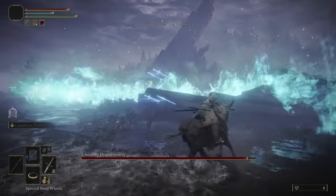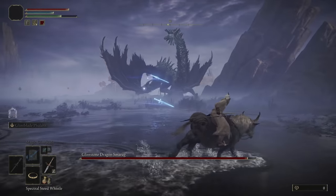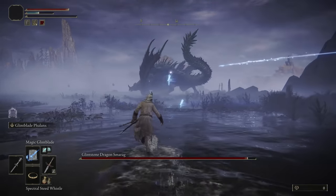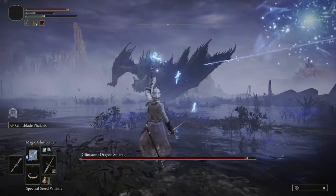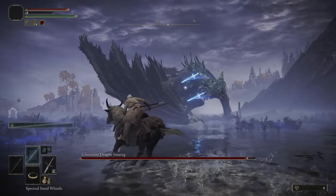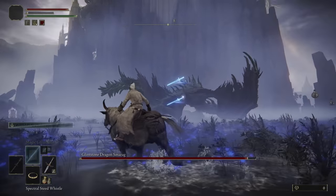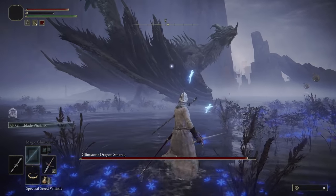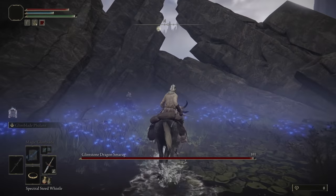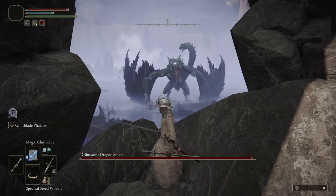The glintstone key is located just behind Glintstone Dragon Smarag on a corpse. So if you're fast enough, you can ride in on Torrent, grab it, and then ride straight back out again. If you do want to fight Smarag, it's fairly similar to the fight with Agheel — aim for their head, feet or wings with your melee weapons, or any other part of their body with ranged attacks. Sorcery is probably not the most effective method of dealing damage here. If you have a larger or more effective melee weapon, you may find the battle easier on horseback. Otherwise, try to stay behind Smarag to avoid their breath attacks and keep the fight near the spire or one of the adjacent rock formations so that you can take cover from any incoming breath attack.